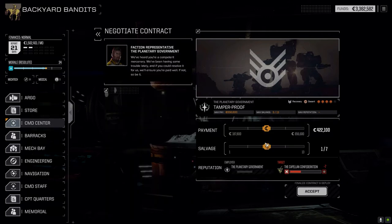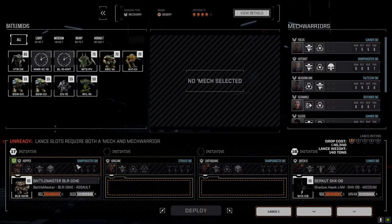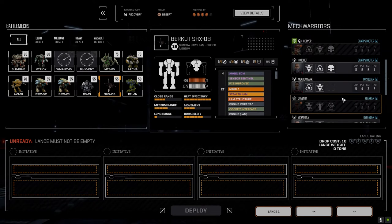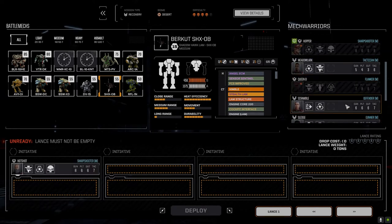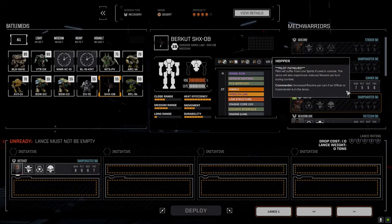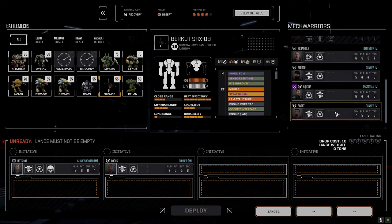Who is this against? Locals? Yeah, let's go against the Capellans at four skulls and see how the second lance does. We're going to mix it up a bit. The Capellans are going to hate us after this, but not much we can do - they already hate us. Screw them, right? All right, let's take these guys out of here. I'm going to put Hot Shot in command of the second lance, and we're going to run with Focus. We want Swifty.